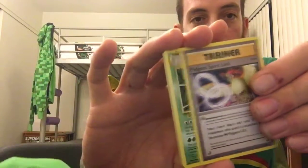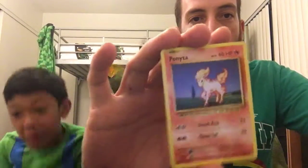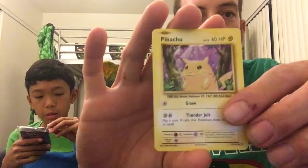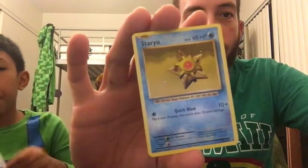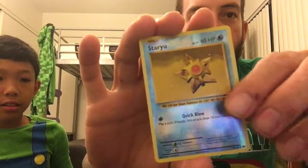Evolution pack number two. Here we go. Pack of Evolutions number two - Trainer, another Kakuna, Trainer, Ponyta, Doduo, good old Pikachu, Staryu, Onix, Staryu again, reverse, and a good old Dragonite. Nothing can beat the break. All right, so that's those.